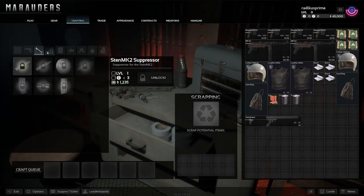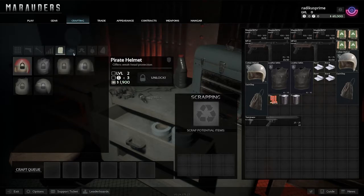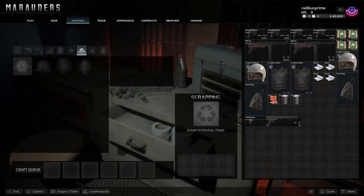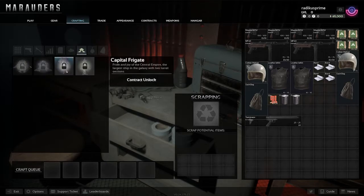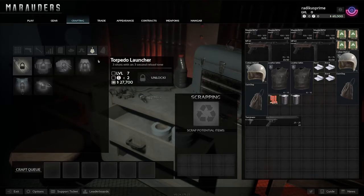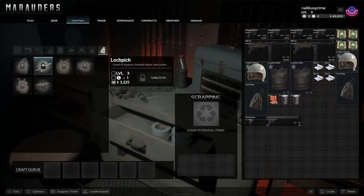Looking at the crafting menu, we've got weapons, suppressors — so there are weapon modifications — different helmets, bandages, and different ships. There's also a torpedo launcher and other ship weapons. You can even craft a lockpick, which is cool. It looks like you can also scrap old gear for crafting materials.